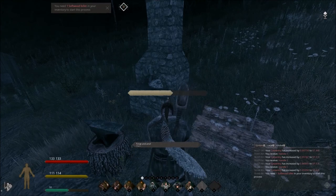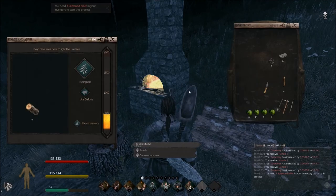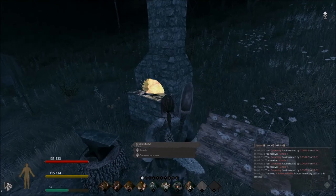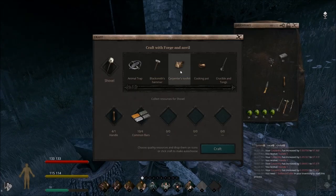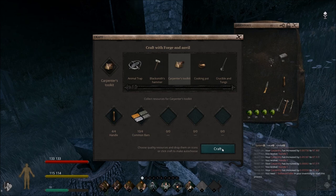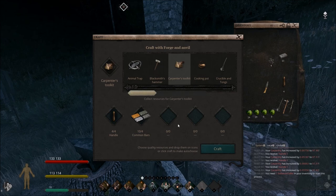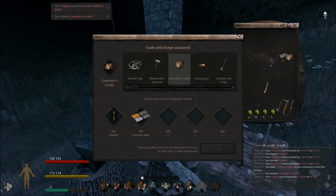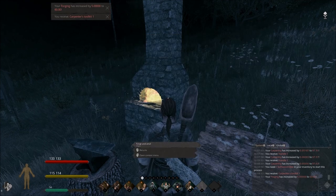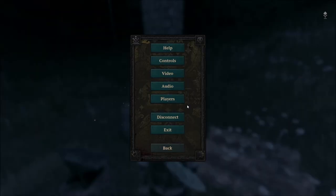Let's go ahead and turn the forge back on, forge our metal tools, and let's make our carpenter's toolkit. I've got ten bars in my inventory and we're going to be using four of them. That's all I can make — just one carpenter's toolkit, but that's all I need.